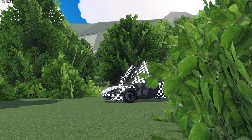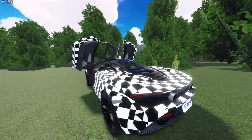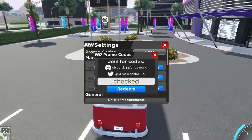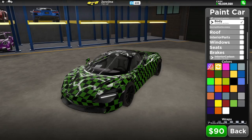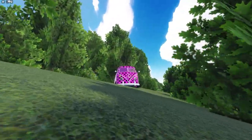The first wrap we have is the checkered pattern. This is a really basic pattern which can work on basically any car, although your car is definitely going to stand out if you use this. To get this wrap, just put in the code CHECKED110K and you'll be given this wrap. You're also able to change this paint to any color you like, and you can come up with some pretty cool designs like this missing texture microbus.